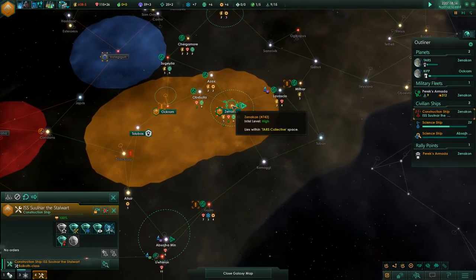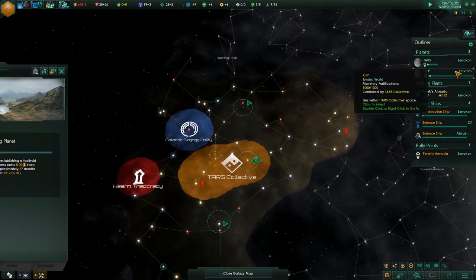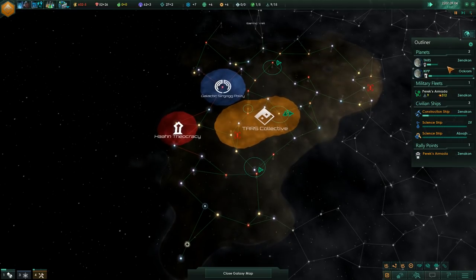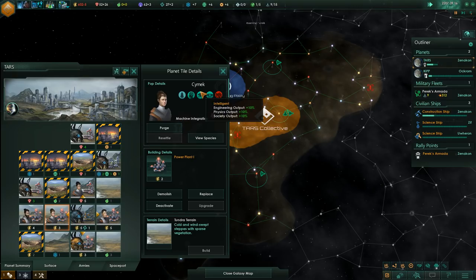Let's get another mining station up and running over here. Kip is obviously going to take some time — 57 months is a long period. That basically means we can spend resources on TARS, as well as our Cymex. They are fairly intelligent and very useful. Putting slow breeders on them — it doesn't look like they actually grow themselves, which is rather interesting. But they are strong and intelligent.